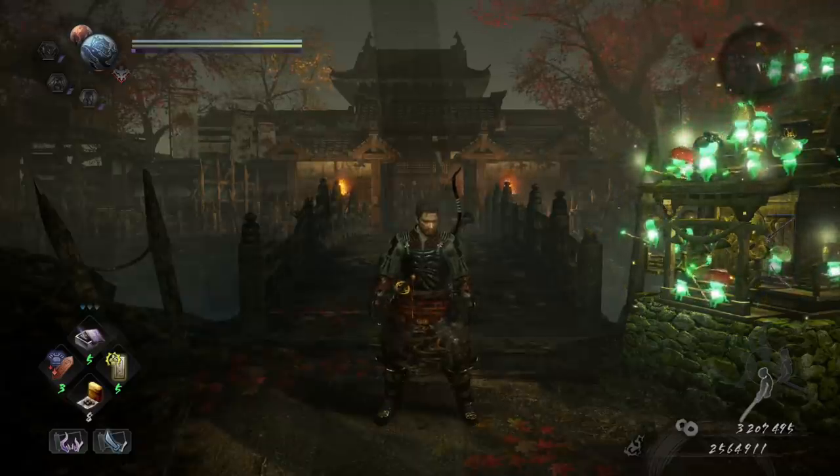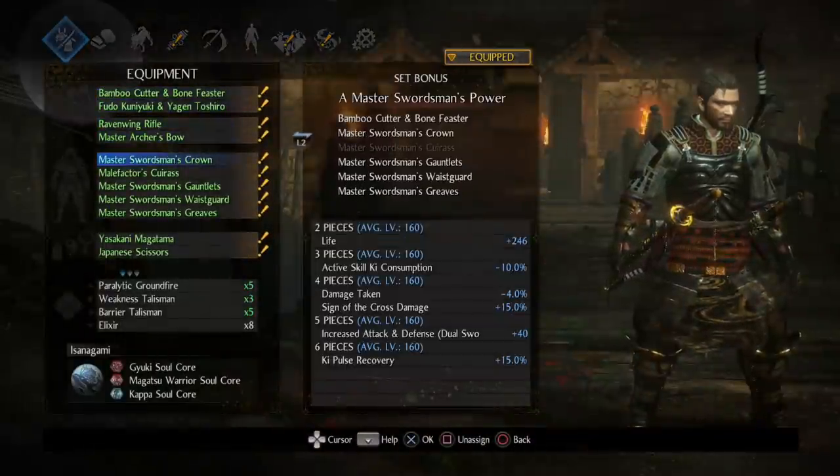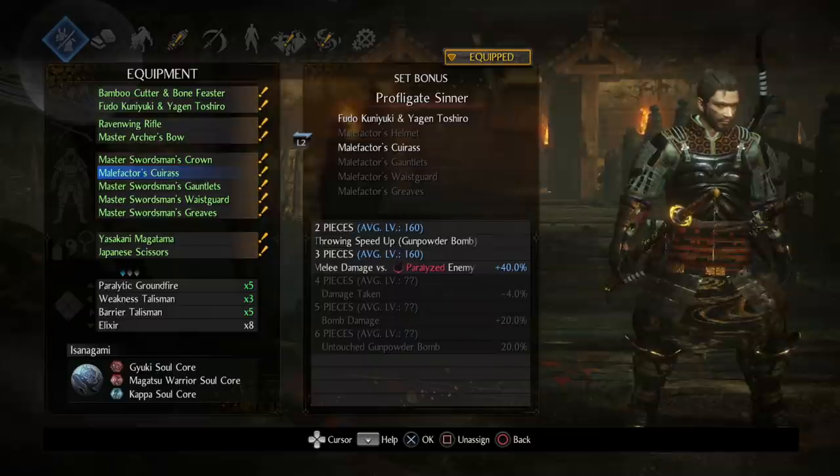What is happening guys, Cowboy here, and today I want to talk about farming smithing texts. Pretty much every set in the game that you can get — stuff like Master Swordsman, stuff like Prolificate Sinner — all of these have smithing texts that allow you to craft them at the blacksmith.